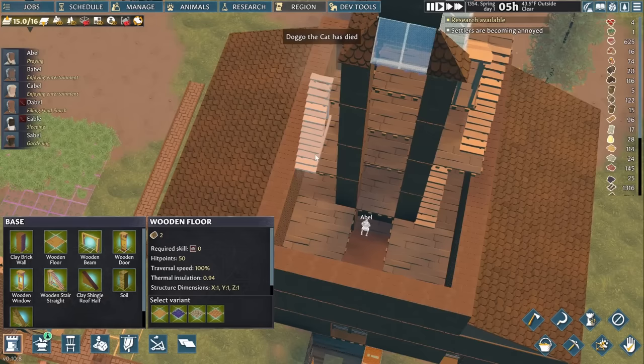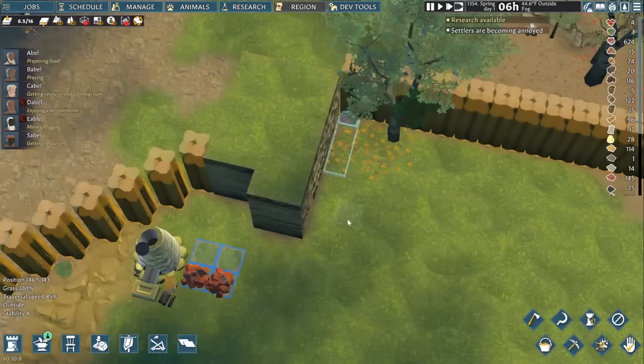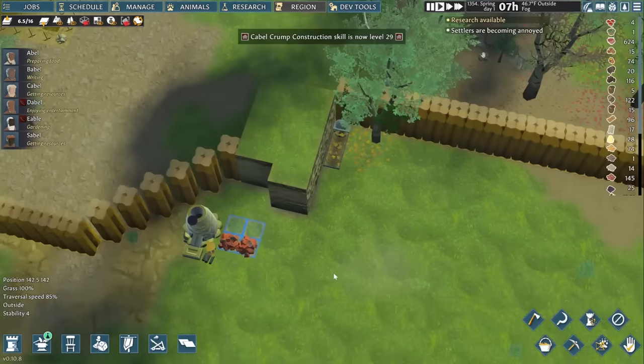Everything's just going great in our town. It was old age and not wolves this time, but still — Doggo dies. We have the worst luck with kitties. Cable rushes a grave in, but you apparently can't bury animals in them yet. New plan: we're going to unlock and then use taxidermy to make a trophy we can hang somewhere nice.